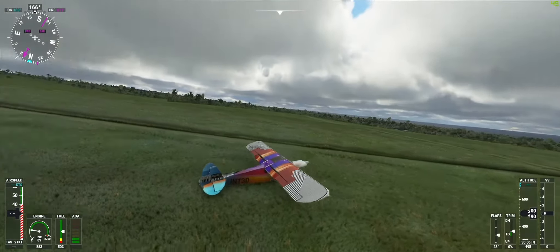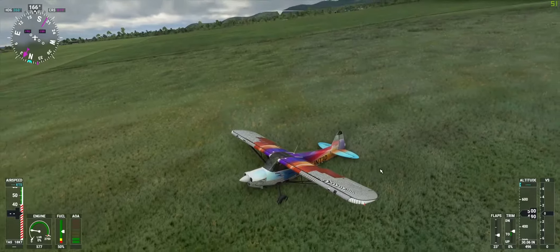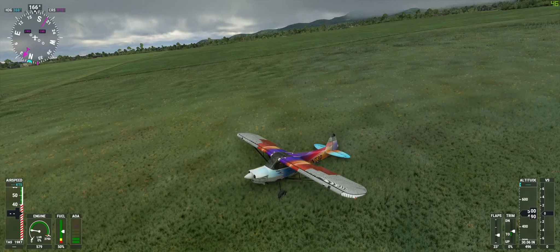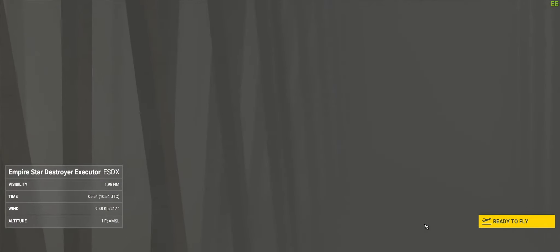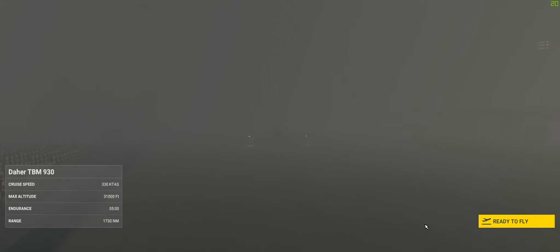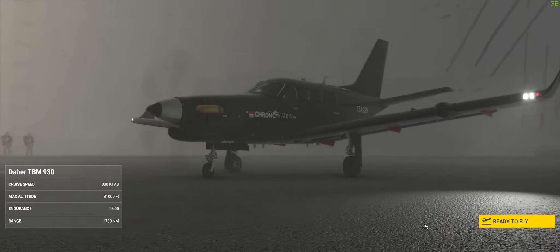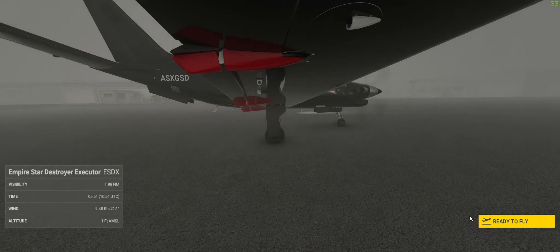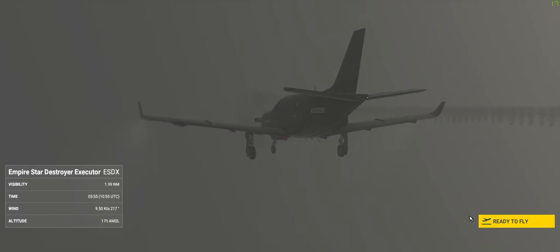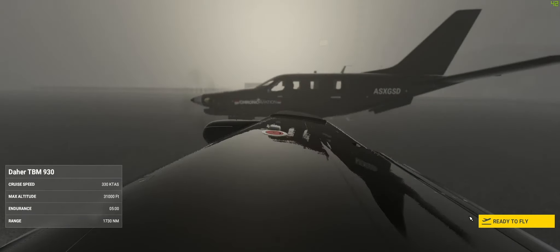Okay, so next thing is going to be awesome. You've got to watch this one because this is insane. This is obviously the Empire Star Destroyer Executor, or ESDX. Look — this is creepy. I was warned that this could kill my frame rate, but you know. So I went for the second favorite to the MB339 — obviously the Dahar — the Dahar in black with some red detailing, which I think is pretty evil. So they're not going to know that I'm trying to escape.